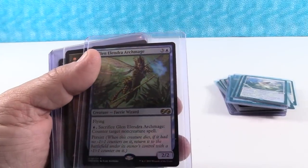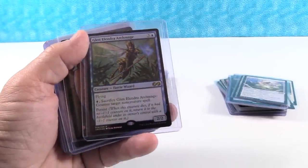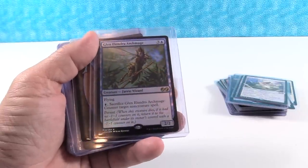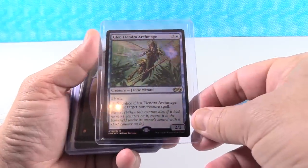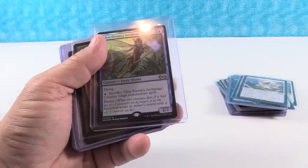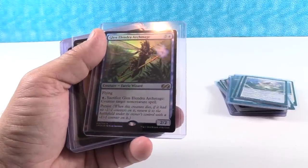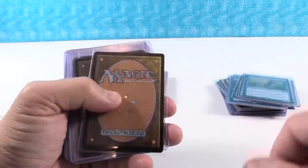Glen Elendra Archmage has low inventory and is sitting at $7 right now. I think this could go to $15. The ability to have a creature on the field that can be a blocker if needed, and then sacrificed to counter a spell in a pinch — I think that's a big deal. I think this one could be a $15 card.